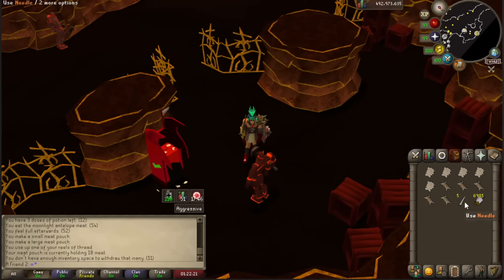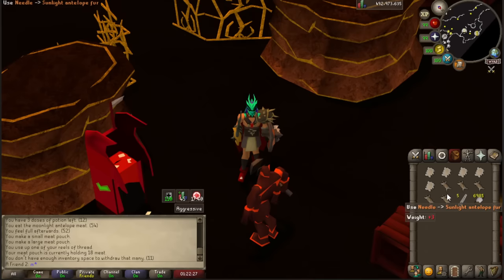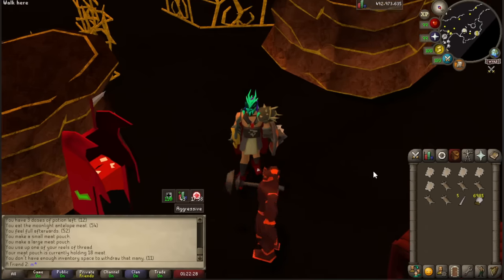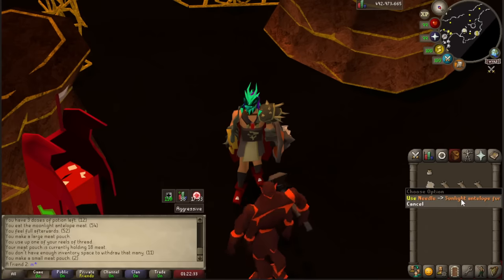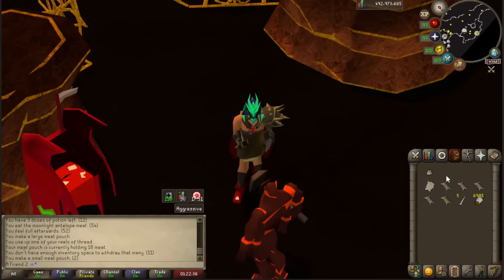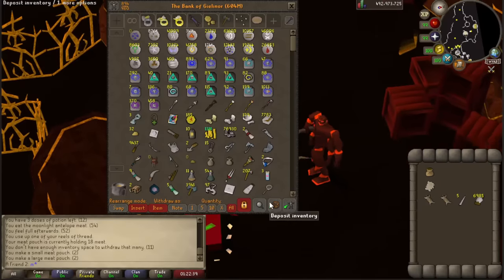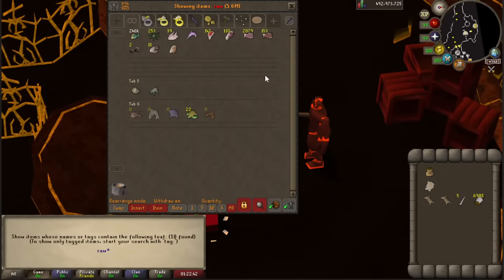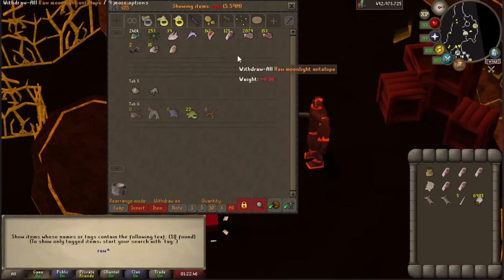What I'm about to show you is actually very overpowered and it's possibly going to open a bunch of new metas. If you use a needle on a fox fur you can create a Small Meat Pouch, and then you can upgrade it with Sunlight Antelope fur — use the needle again and it becomes a Large Meat Pouch.